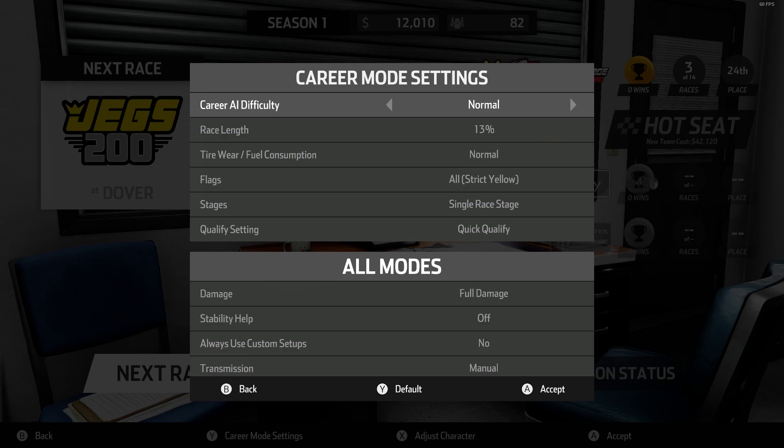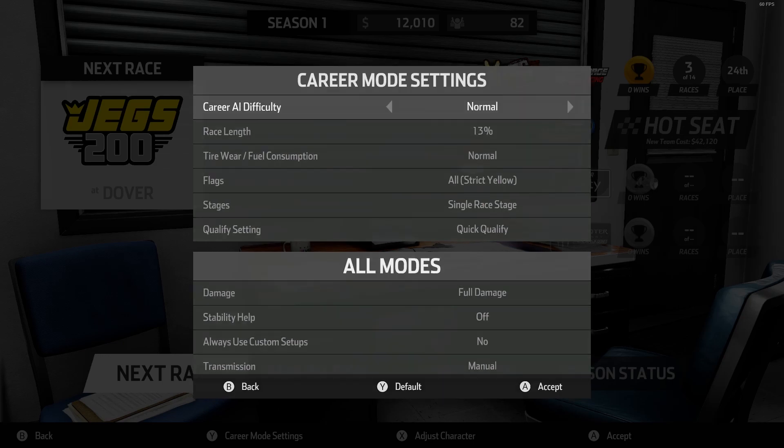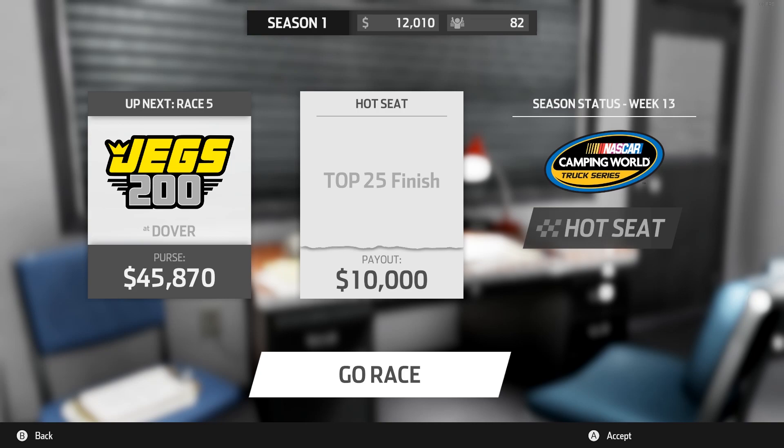I'll probably turn this back up to hard when this hot seat's over, but I just want to see the difference between normal and hard, because it was super hard. It was not like NASCAR Heat 2 where the hardest difficulty was still not that hard — they've ramped it up, which is a good thing. But I kind of wish we had that slider to really fine-tune it for career mode. Anyway, let's go race at Dover — top 25 finish.